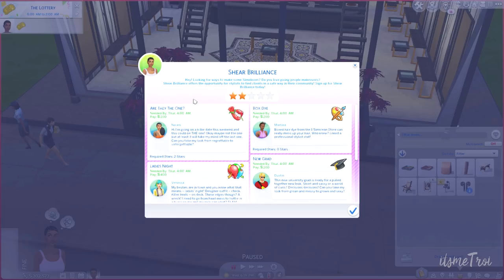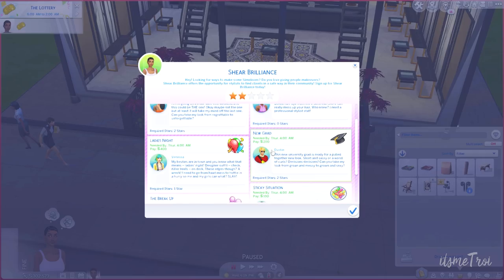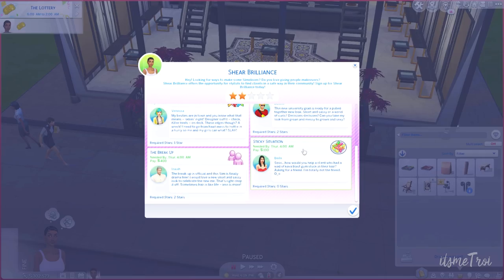My sim has already done this a couple of times and she has two stars. To be honest I think we did amazing and we should have more stars, but you know, to each their own. We have — are they the one? Box dye girl — if you want a box dye, do it at home! Why are you paying 200 for me to give you a box dye?